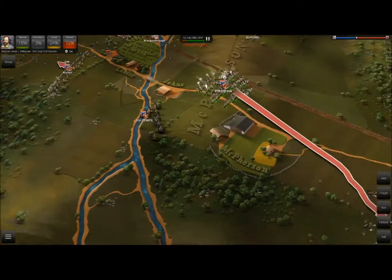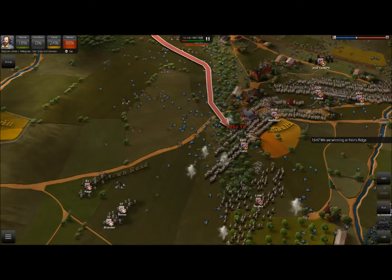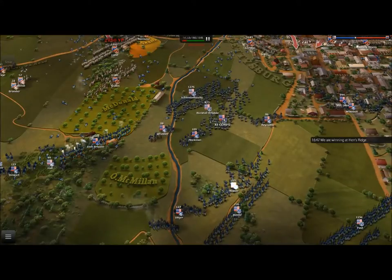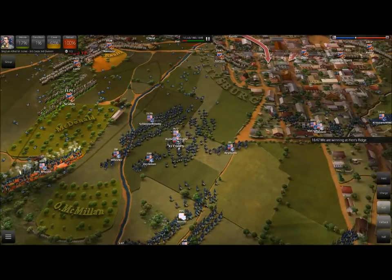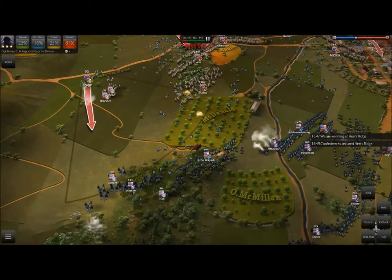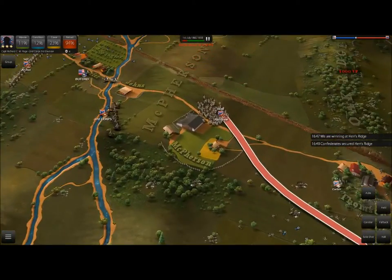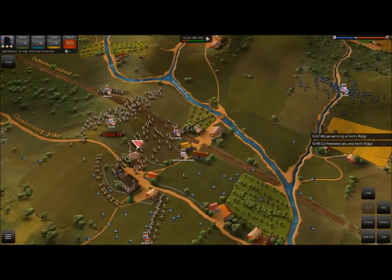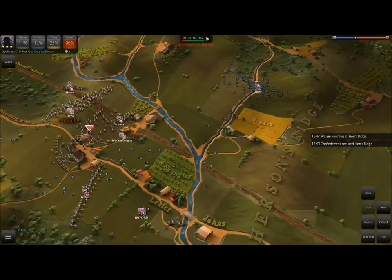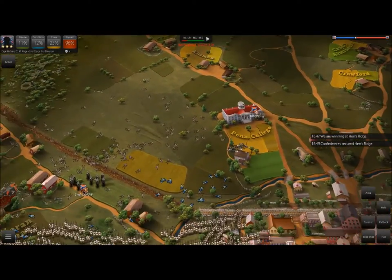Got a nice little volley off on the enemy. Now let's get him back to the important part of the battle. Good, we're winning at Hare's Ridge. That's what I like to see. Let's have Scales fire on the Iron — actually, fall back, Scales. There's no point in losing that many men. Confederates secured Hare's Ridge. It does look like the battle may be about to end. Managed to take Hare's Ridge back just in the nick of time — that was not fun having to divert these Brigades all the way over here. This battle was extremely costly for my men in the northern sector, just constantly pushing my men against that wall of muskets.